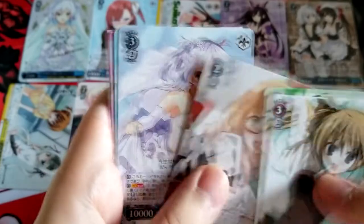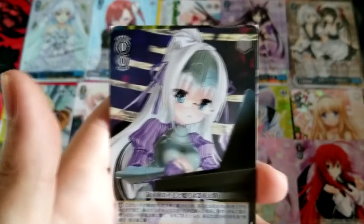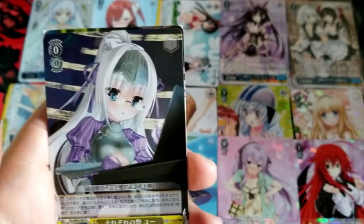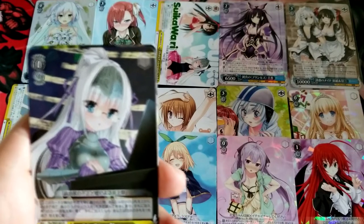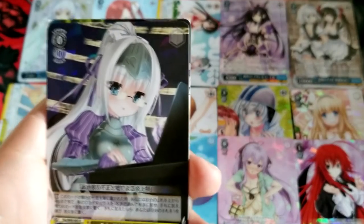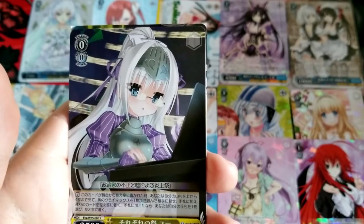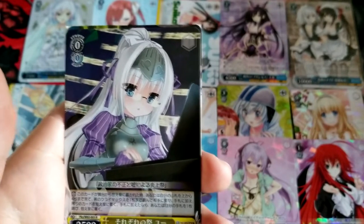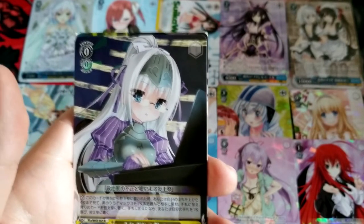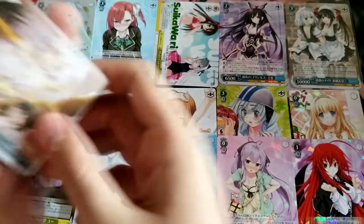Oh yeah, Asya. Level 3 — well, there's a lot of iconic level 3 uncommons in the set. Here's a rare — E-U from Each Festival. When this goes from stage to waiting room, look at the top four cards of the library, choose up to one yellow climax, put it in your hand, put the rest in the waiting room. If you added a card, choose one card from your hand and discard it.